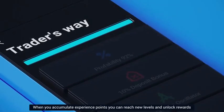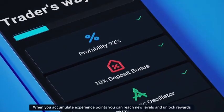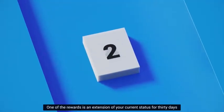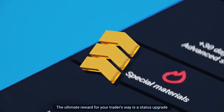When you accumulate experience points, you can reach new levels and unlock rewards. One of the rewards is an extension of your current status for 30 days. The ultimate reward for your Trader's Way is a status upgrade.